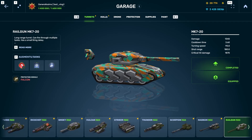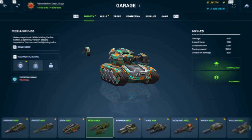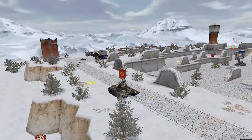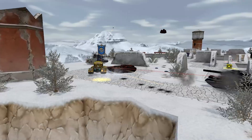Now, in the turret selection screen, you can see what turret a module protects from. For example, Ocelot protects from Mesita, Weasel protects from Tesla, and Panther protects from Twins. We have also made it easier to choose augments, shot effects, and skins when you equip a turret by removing the need to return to the previous screen again and again.